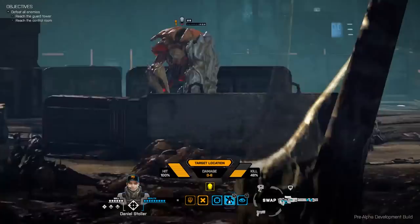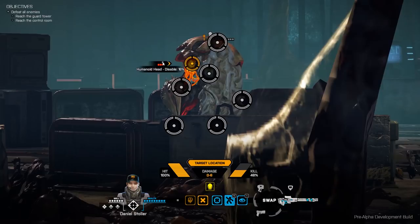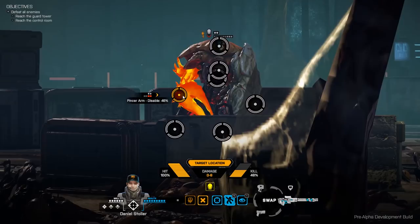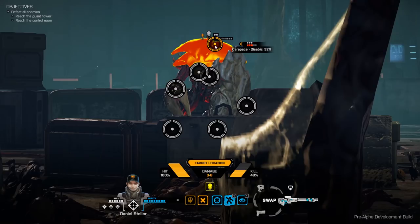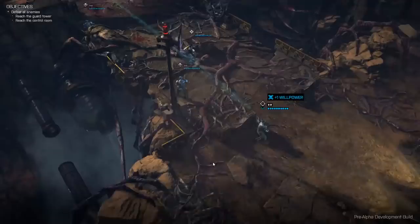One ability the sniper has is targeting specific locations — this allows us to pick a specific spot on the enemy and shoot at it directly. For example, the head has one armour, the carapace has three, the shield has four, and the pincer arm has two. The legs have a very small chance of being hit because they're behind cover. Let's see if we can hit it in the head — we've got a 48% chance to kill and a 100% chance to hit. We took the shot and we actually got it.